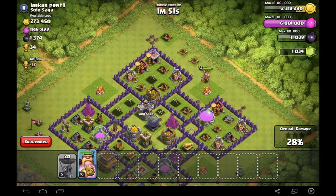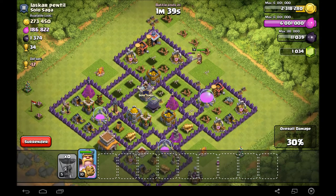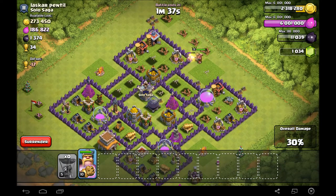He goes for the army camp instead — come on buddy, turn around. Yes! He's going for the gold. I'm just going to be patient and let him work through the wall. He takes out an elixir collector — what a waste — then he starts heading the wrong way and I get a little worried the hero AI is going to mess this up.